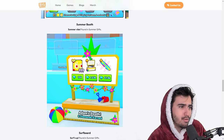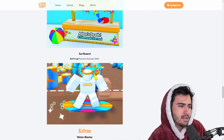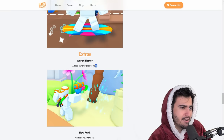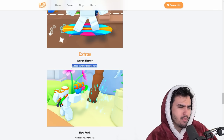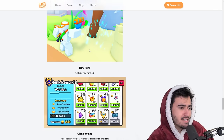The new summer booth is found in both the gifts and the summer pack. We also have a little surfboard, which fits the summer theme, and a water blaster item — I assume it's going to be like that snowball gun we had before. It's definitely cool to have fun additional items in the game like this.